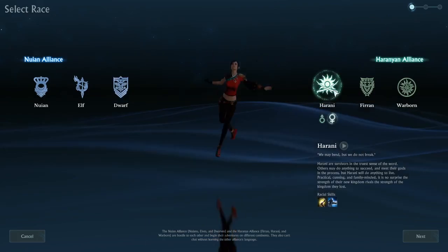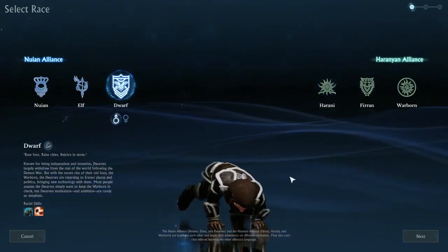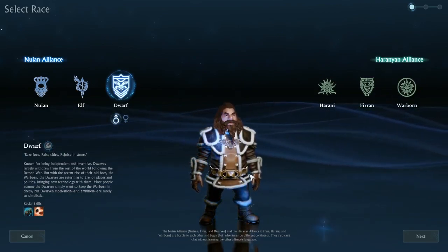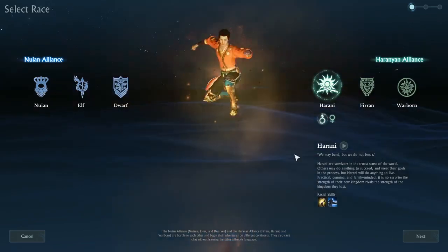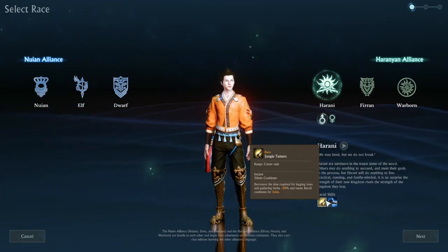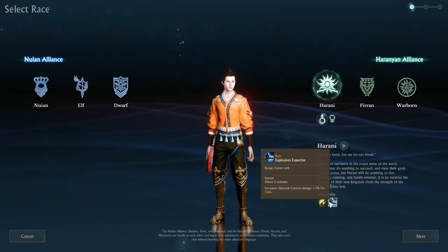Haranian Alliance. We have the Harani — and I remember we didn't look at the male Dwarf. He looks like he walked out of Lord of the Rings. Everything is proportionate, which is not normal for Dwarves in any game. Back to the Harani. Their racial skills are Jungle Tamers, which decreases the time required for logging trees and gathering herbs, and Explosive Expertise, which increases ship tank cannon damage — that could come in handy.